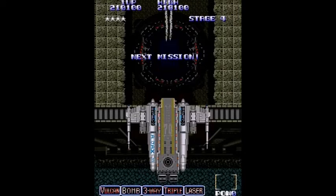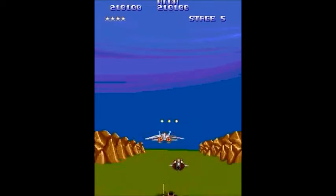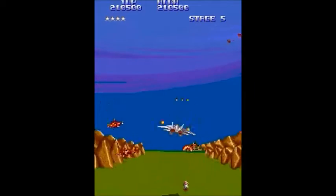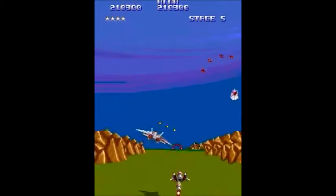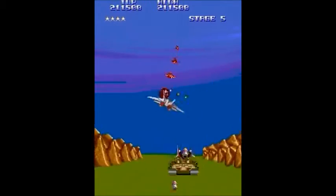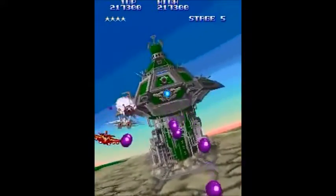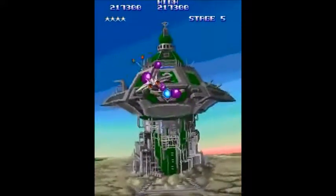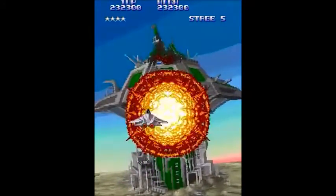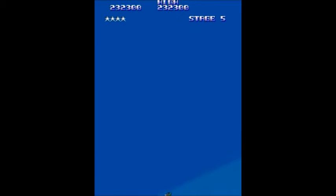We're going to stage 5. Here's another Space Harrier type 3D level. This one's along the ground — not from the sky moving down, but moving towards this giant air fortress. Just keep circling around and shooting it so you can avoid its shots and cause damage.